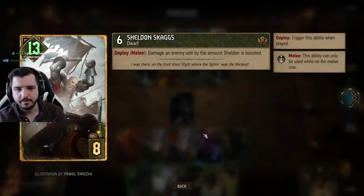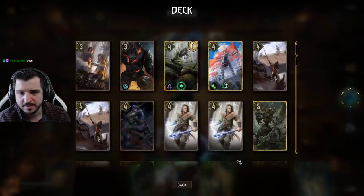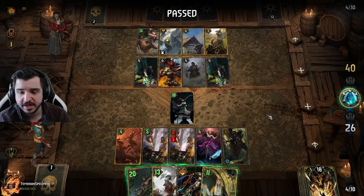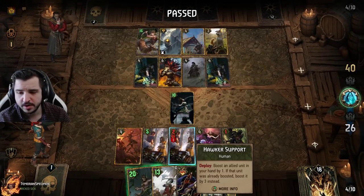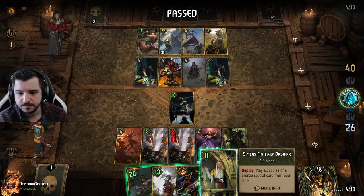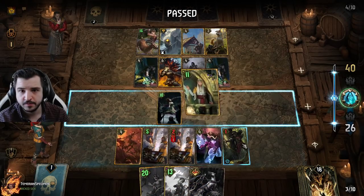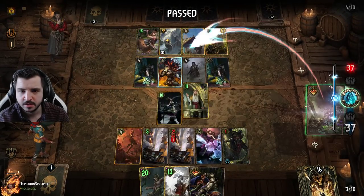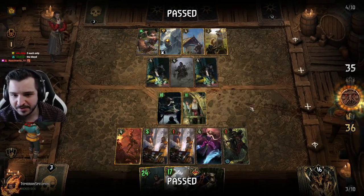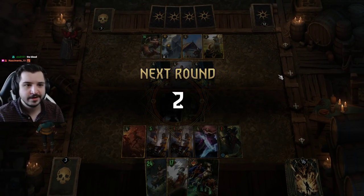They pass. Sheldon here plays for 20 points, which gets us there by 5. Is Simless double Circle enough? That would be insane. We're at 26, Simless puts us at 36, double Circle at 5 each puts us at 46 - that's enough. Beautiful, mate. That is flipping glorious. We've got a 24-point Torque and a 17-point Sheldon, and we do it by one bloody point. Never in doubt. I'm a mathematician!